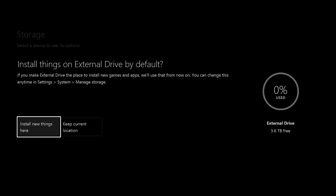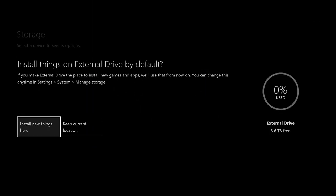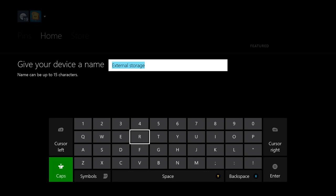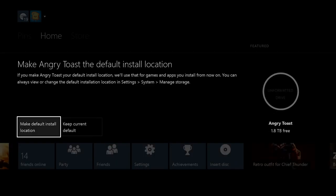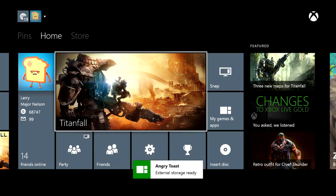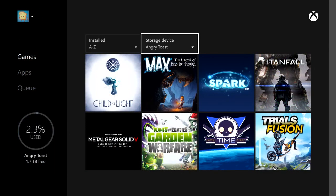Tell me a little bit more about how that works. So you plug it into the console. We'll recognize that you've attached a compatible device and ask if you want to format it. We'll format the device, and from that point forward it becomes the default storage device for all the content that you download. The next game you download will go to the USB attached drive instead of the internal hard drive. But when you run out of space, it will automatically spill over into the Xbox One hard drive.